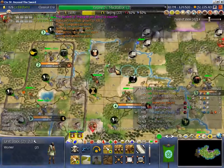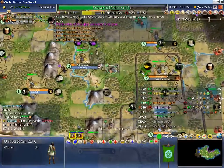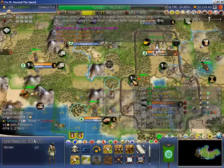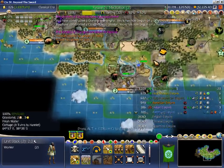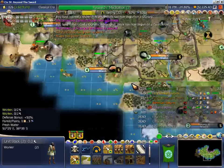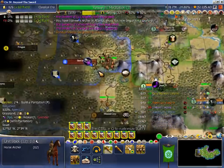Another option is to just leave Sitting Bull alone, take out Charlemagne and Gandhi, and claim victory on domination without any vassals. Considering my tech situation, that might be my best bet. There's an archer - I don't think he'll be able to fight through my fortified city archer.